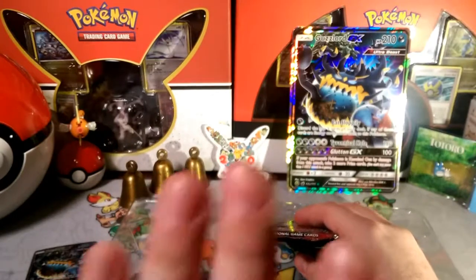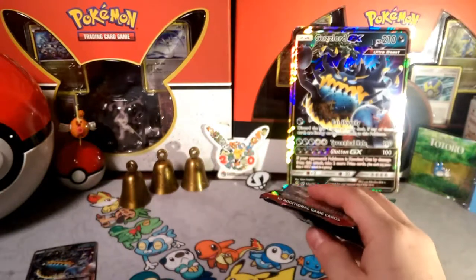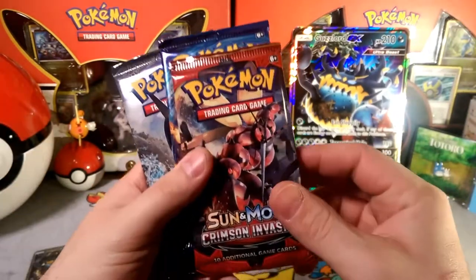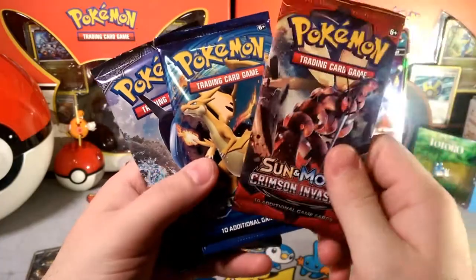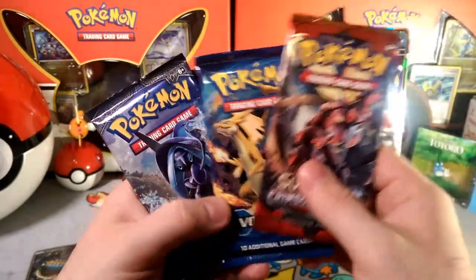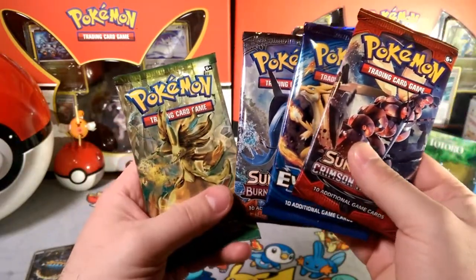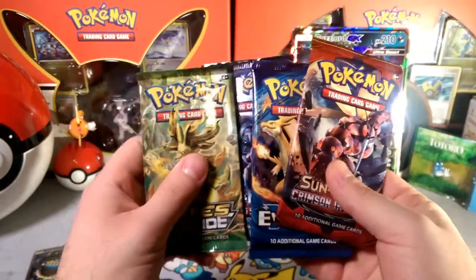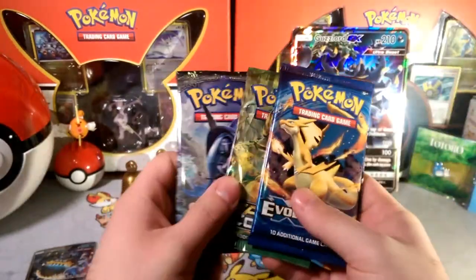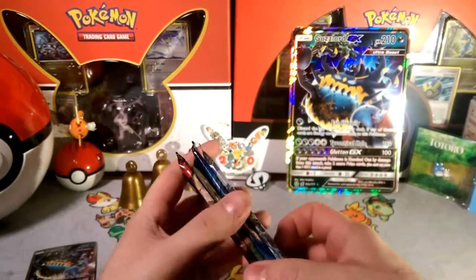We get four packs. We got Crimson Invasion with the Buzzwole — oh that hurts — a Charizard Evolutions pack, Tapu Fini Burning Shadows, and a Delphox pack. We got a couple fire types — let's make a fire sandwich. We'll start with Burning Shadows and Crimson Invasion since Guzzlord is part of that invasion.